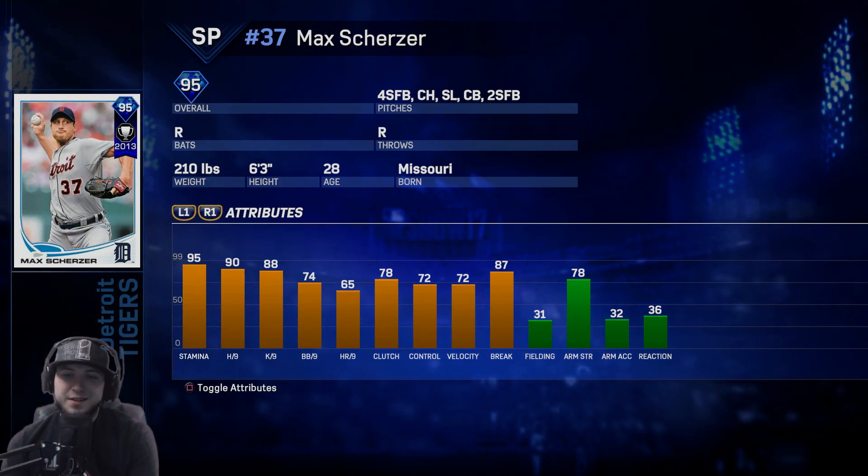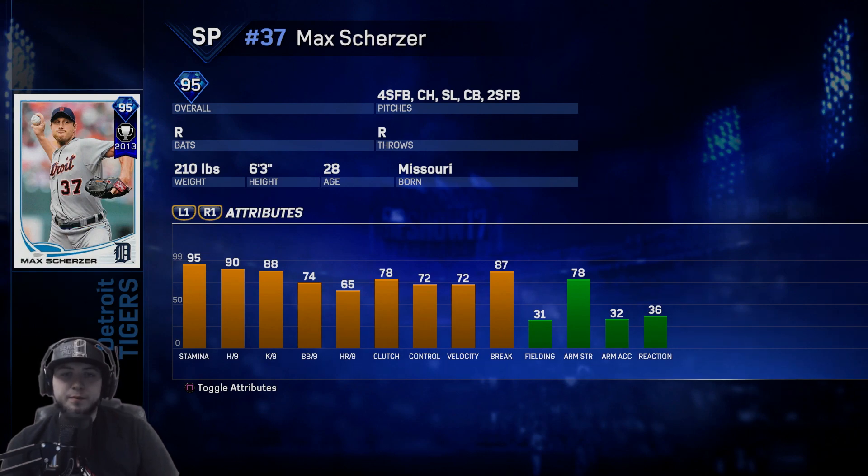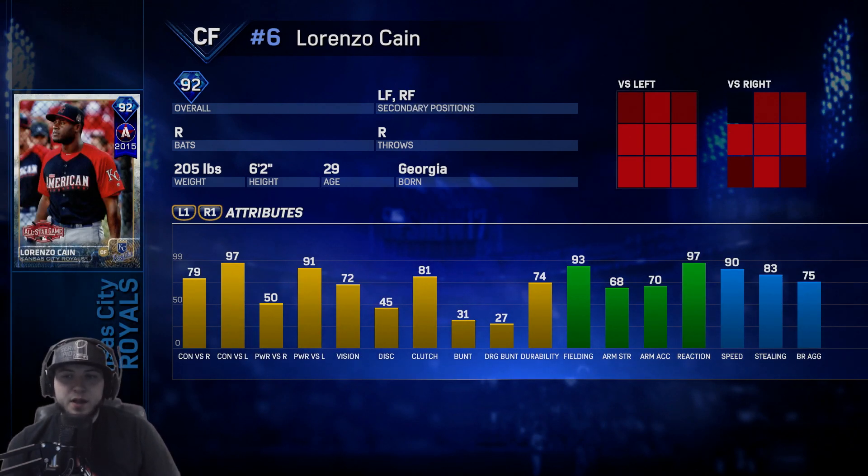Max Scherzer is the Detroit Tigers — 95 stamina, 90 hits per nine, 88 K's per nine, 74 walks. He does have 72 velocity and he throws a fastball, changeup, slider, curve, and two-seam.